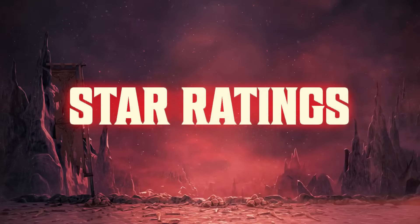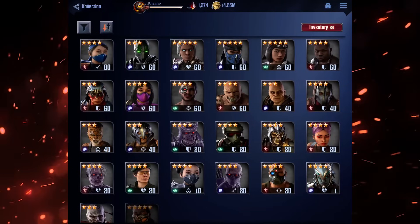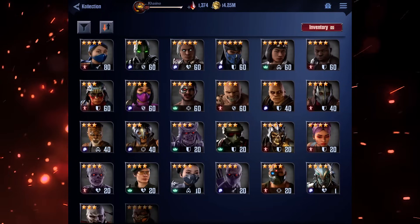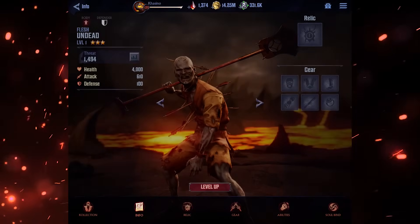Star ratings: every character in the game has a star rating. One star and two star characters only show up as enemy characters so there's no need to worry about them. Playable heroes start at three star and there are two types: characters and minions. Minions are even weaker than characters because they don't get any combos, which we'll touch on later.